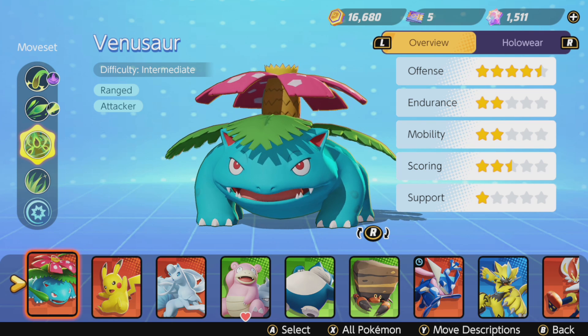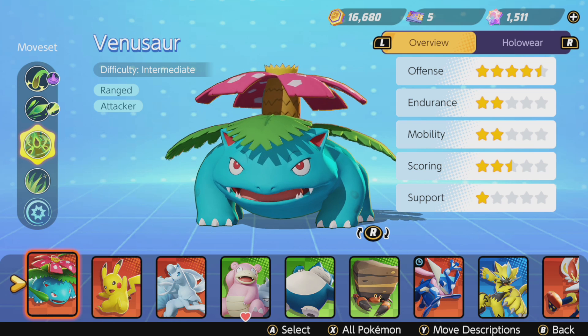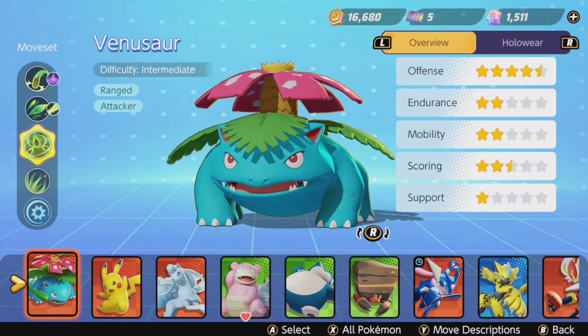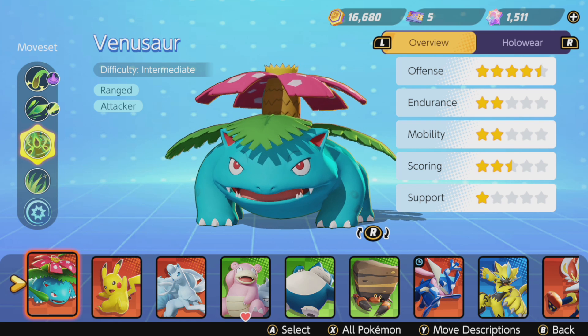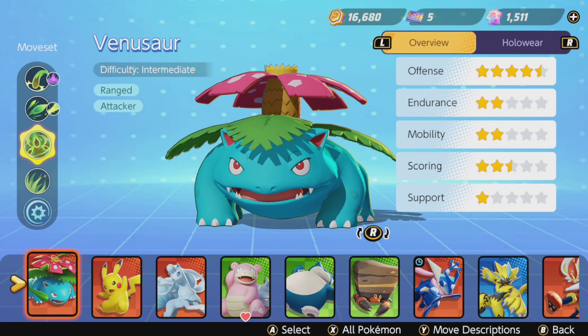Venusaur is a ranged special attacking Pokemon with incredibly high offense but very low stats besides scoring, which is pretty decent. Very squishy, not a lot of HP, very slow — not a lot of mobility — and no support ability, so this Pokemon has no way to lock down an enemy. However, Venusaur's range is really incredible, especially with Solar Beam, and this Pokemon has the best sniping in the game. They're not an easy Pokemon; I would rate their difficulty as expert rather than intermediate because this Pokemon is like an artillery mage. Let's dive into the move overview for Venusaur.